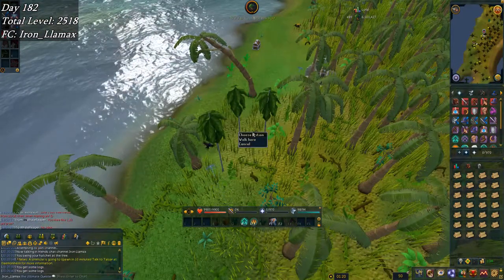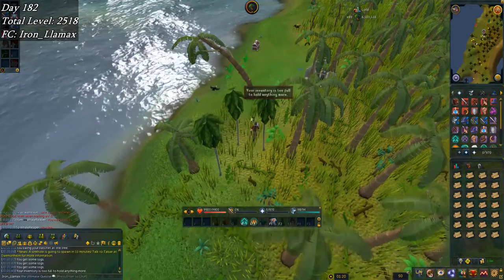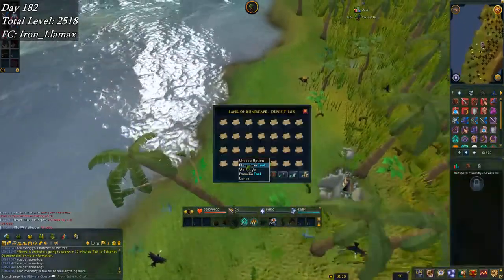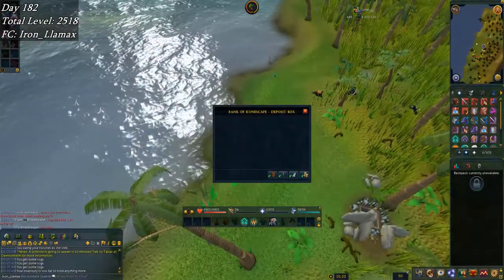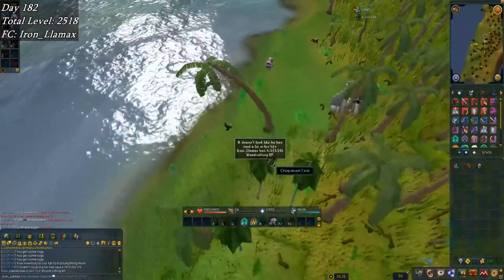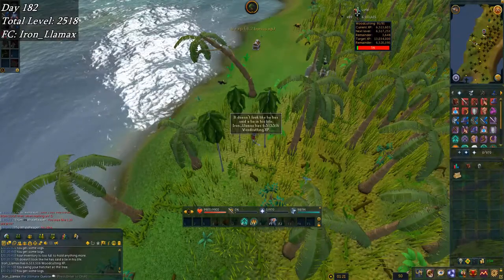I was actually just telling a friend of mine maybe an hour, hour and a half of skilling before that, that I felt like I'd be getting another pet before too long — and well, what do you know. I got the woody pet right around 6.4 mil XP, now at 6.5, and 3.7k away from 92.